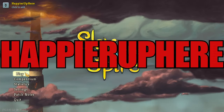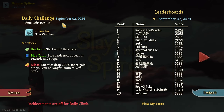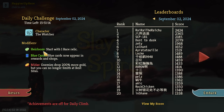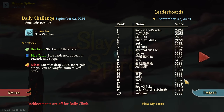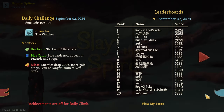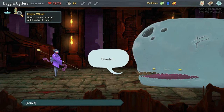Welcome to Slay the Spire. Today playing the daily challenge for September 2nd, 2024. The character is the Watcher and the modifier is Star Heirloom: start with one rare relic. Blue cards don't appear in rewards or shops, and Midas means enemies drop 200% more gold, but you can only smith at rest sites. Pelzer has 1386 — that's a great score, doing really well every day.